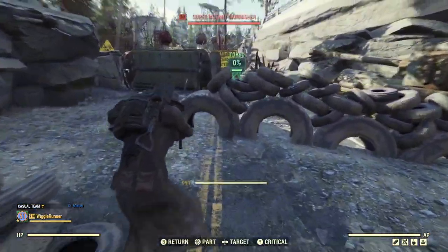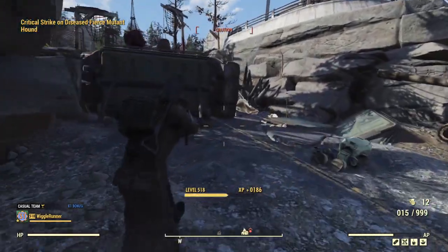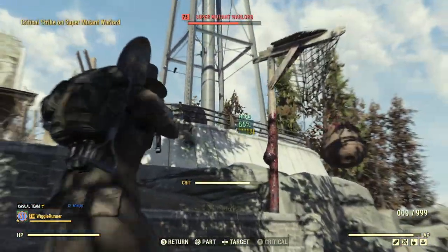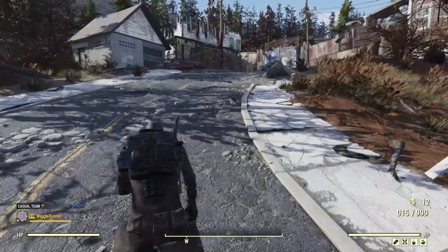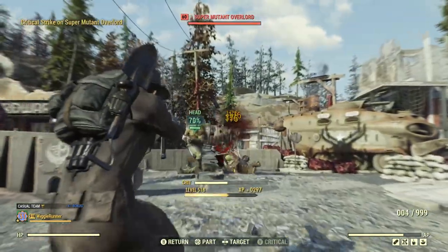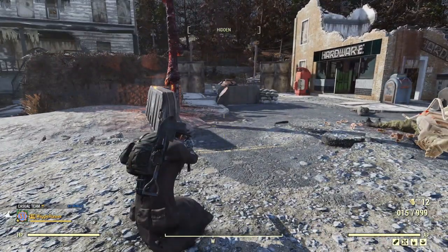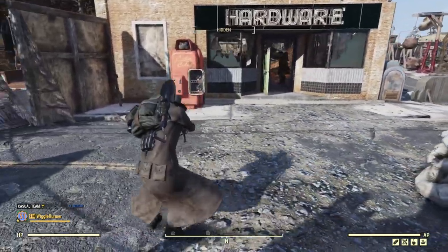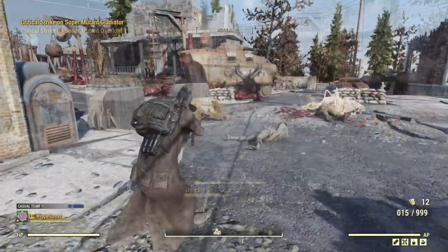Now there's a super mutant up ahead. Even the regular 10mm without any legendary effects still does pretty well — it has a reasonable AP cost. As you can see, even though I've nerfed my character by removing those 15 special points, I'm still doing just fine against super mutants, not a problem. The jump at the end of shooting is because the jump button and the critical button are the same, so when the enemy is dead and I'm still spamming crits sometimes I jump in the air. It happens, but enemies are going down just fine.